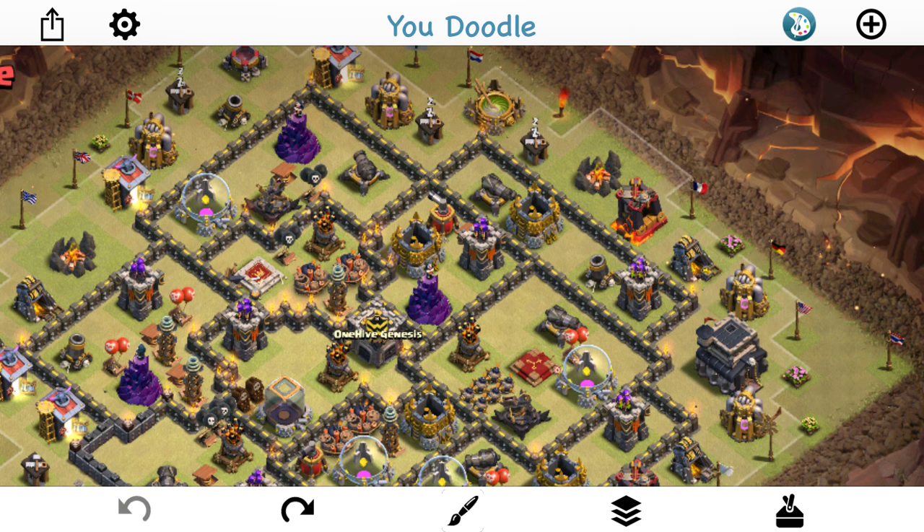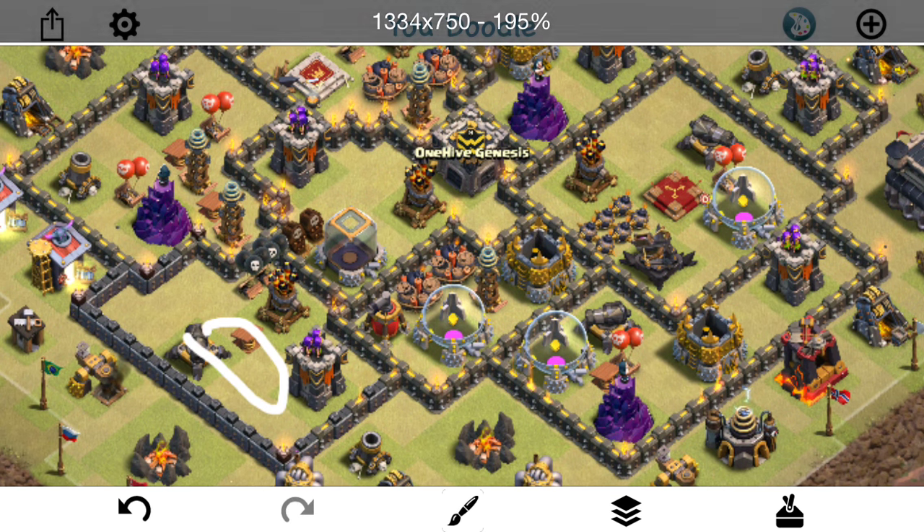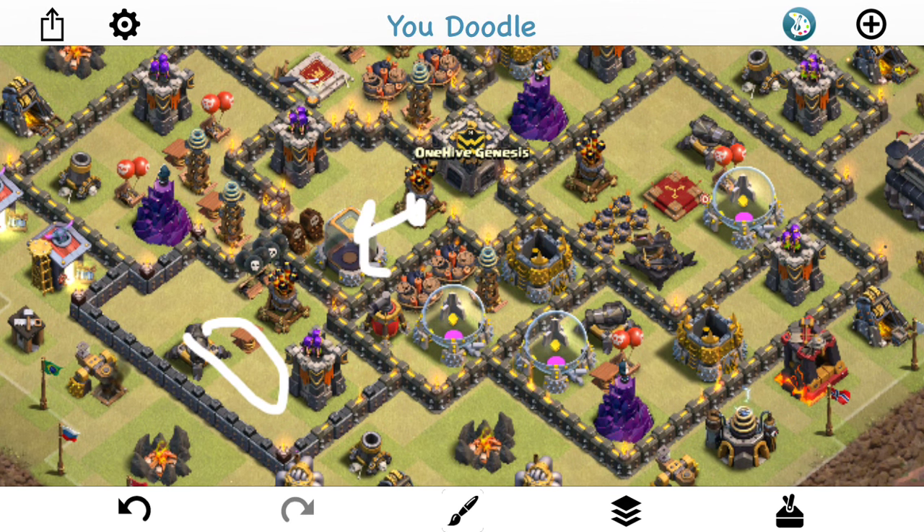If you have two air defenses that can be reached when the queen walks into one compartment, first thing you want is the air sweeper to help out. If that air defense is in a compartment the queen can enter, point your air sweeper out to push the healers away. That way, if someone tries a queen walk, the air sweeper is going to push back the healers — they'll have to use a rage, pop the ability quicker, and it'll cost more troop and spell space to get in there and take out the air defenses. Make it as hard as possible.